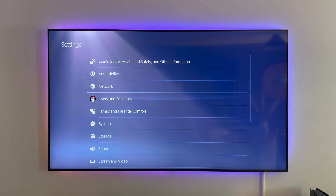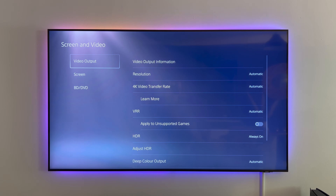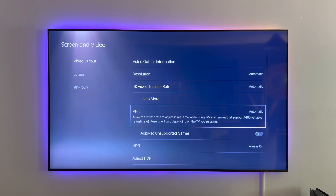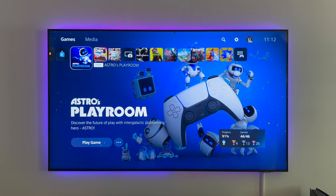We need to go down to Screen and Video, then scroll down to where it says VRR and make sure that is set to Automatic. Also, VRR is applied to unsupported games — I will test this later in the video. Let's go ahead and start up Astro's Playroom, as this supports VRR.